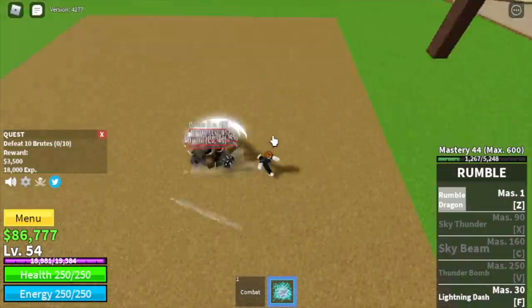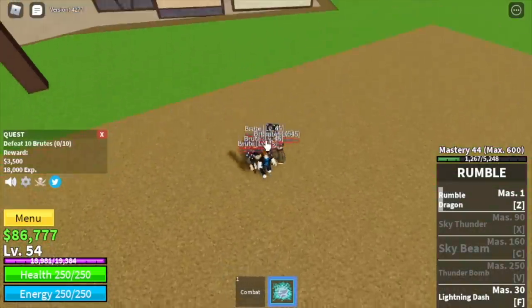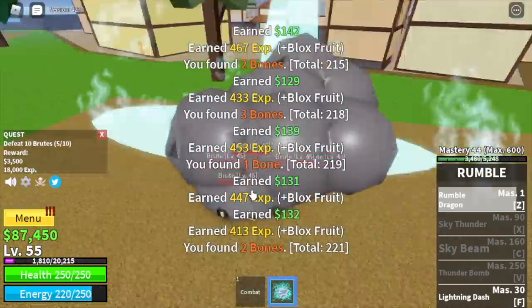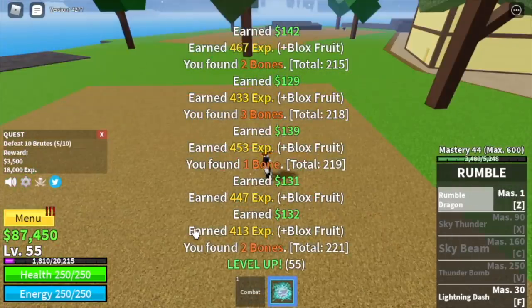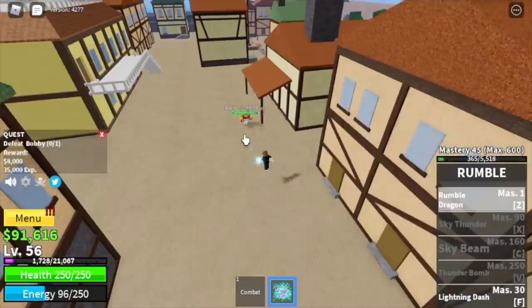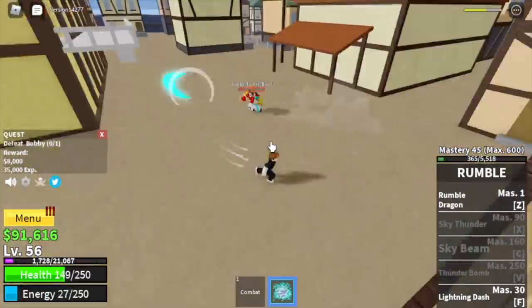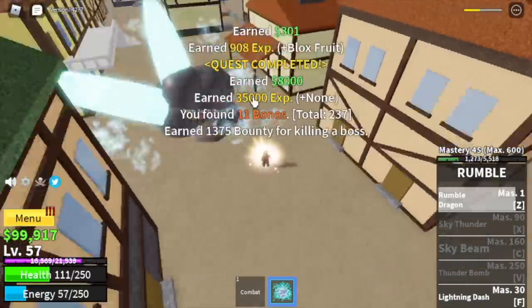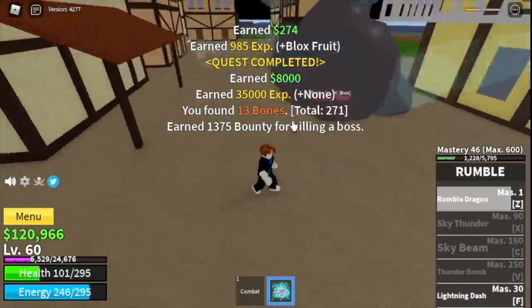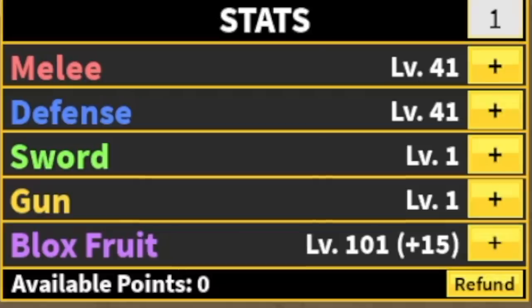Before reaching level 60, at level 55 you can start defeating the mini boss Bobby the Clown to level up faster. The only thing is you need to dodge that slash — just go sideways and everything will be fine. We need to reach level 60 to go to the next island. Stat check: 41 melee, defense blocks, fruits 101.